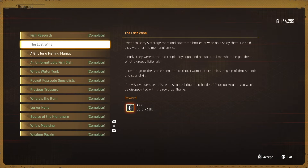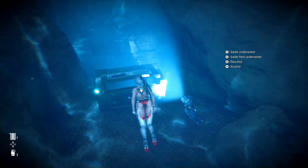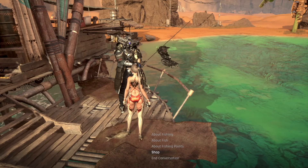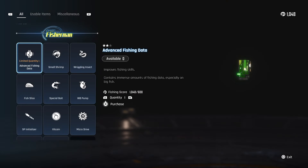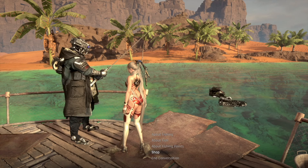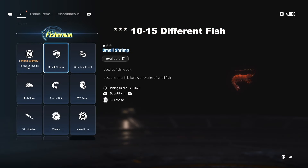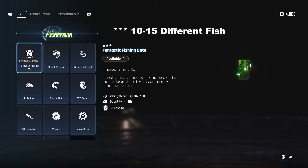Once you've completed Fish Research, you're going to unlock the best fishing data, which is going to make fishing a lot better. Moving on, you can buy the advanced fishing data from Clyde once you have a couple more fish points, and then the fantastic fishing data you can collect after you've caught about 10 to 15 fish.